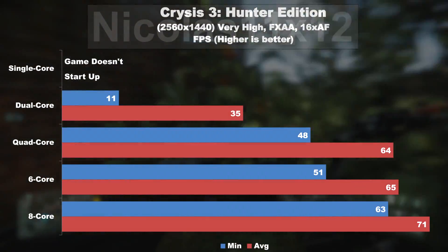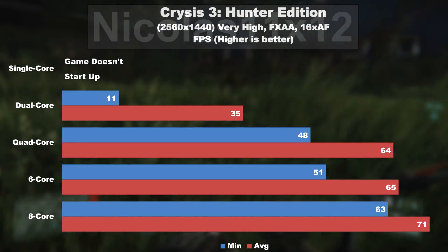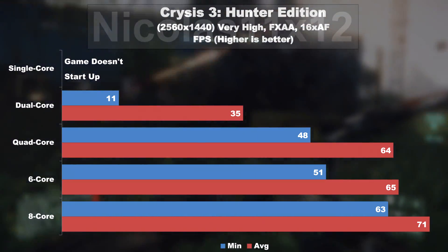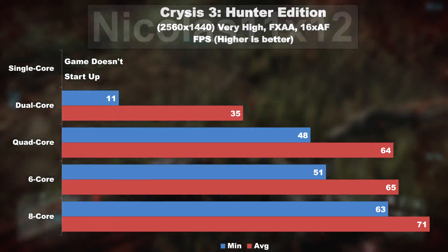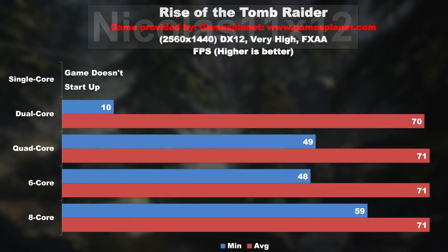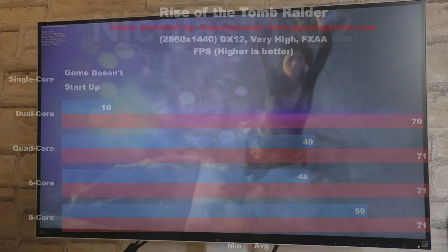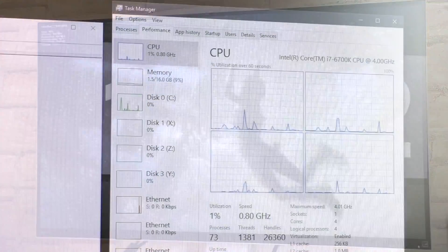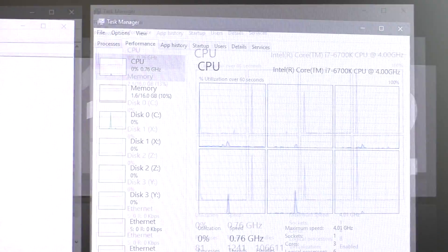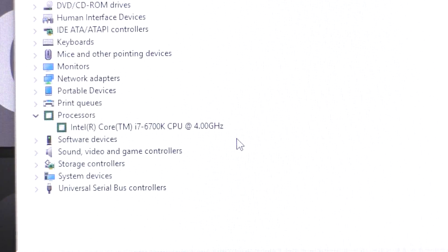In games such as Crysis 3, which seem to rely just as much on the CPU as on the GPU, there is a noticeable decrease in frame rate when comparing 8, 6, or 4 cores, and a very drastic change in the minimum frame rate. In Rise of the Tomb Raider, we better not get fooled by the average FPS — take a look at the minimum values too. But clearly in the majority of games, it doesn't seem to matter all that much whether you're playing on a quad, 6, or 8-core setup.